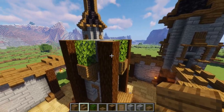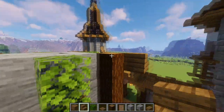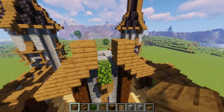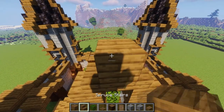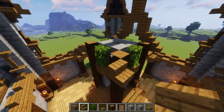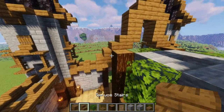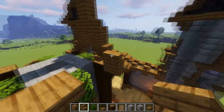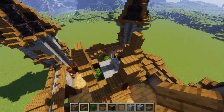Now we can do the roof. Come to one side and place a stair out one. Underneath, do an upside-down stair, then on top a normal stair, then another upside-down stair with a block on top of that, then another stair. When you reach that point, go upside-down stair in the middle, then one block and a stair on top. Do this same pattern on the far side, and then on the other two sides start with an upside-down stair on either side — they all come up to the same point.